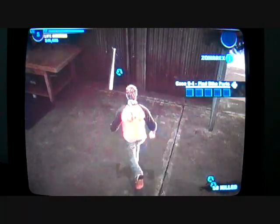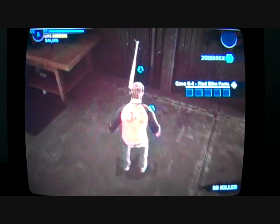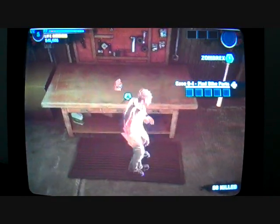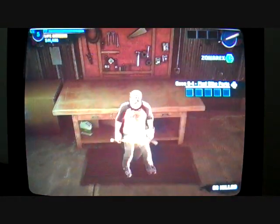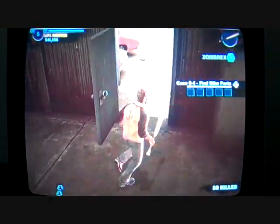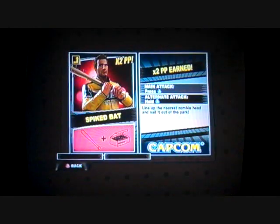First is the spiked bat. This is the easiest one, because right when you start the game you can pick up the stuff right in front of you — the box of nails and the bats. Now you got the spiked bat. Spiked bat right there.